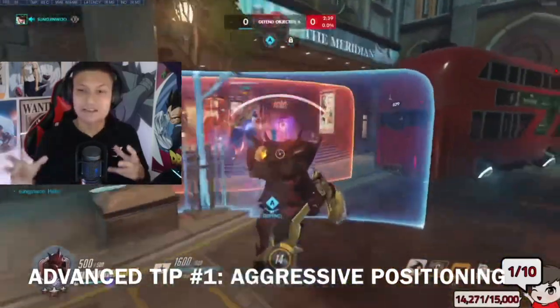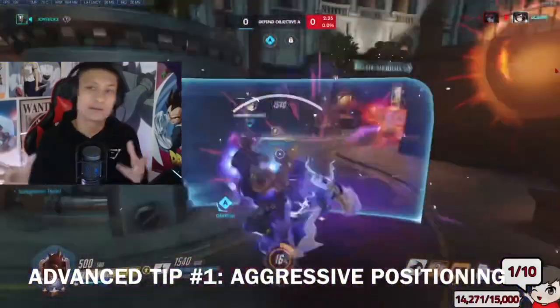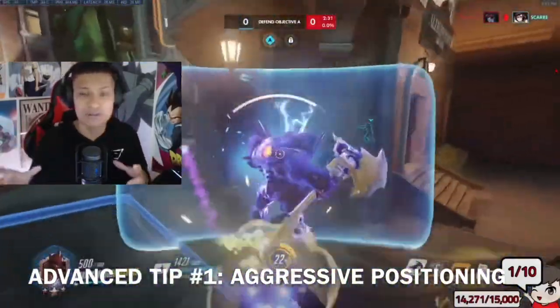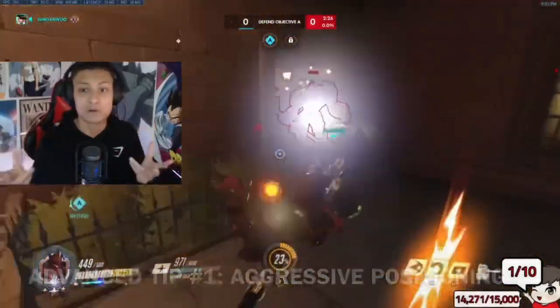It's always smart to be communicating what you're trying to do as Reinhardt, because a lot of plays are decided on how you engage. If you speed boost in, you're going to want your Lucio to communicate that with you. Or if you want your Ana to give you nano boost, you want that communication so that you can execute the play correctly and fluently.